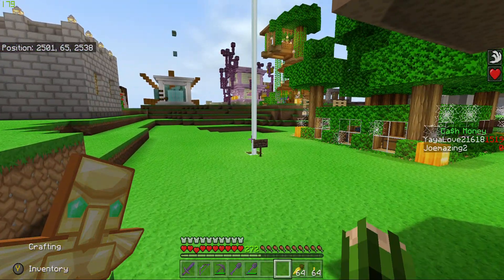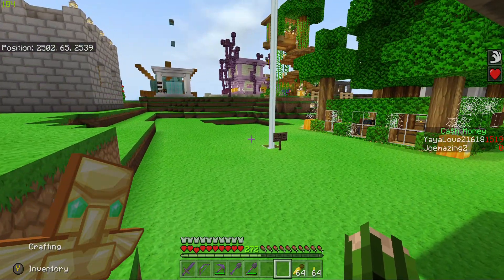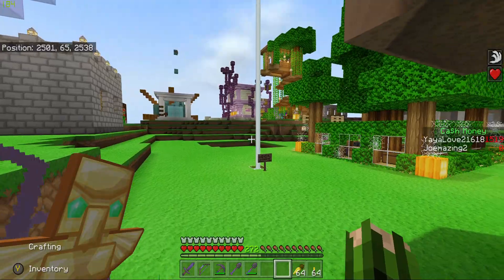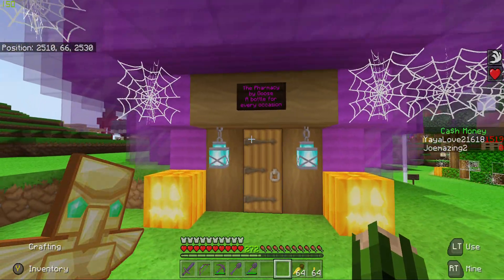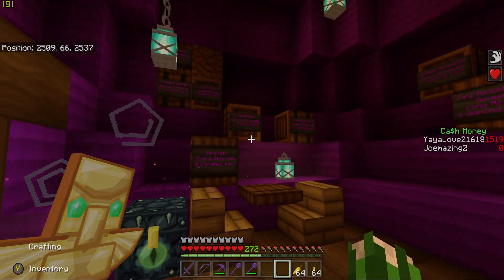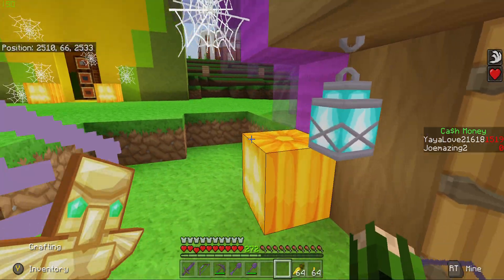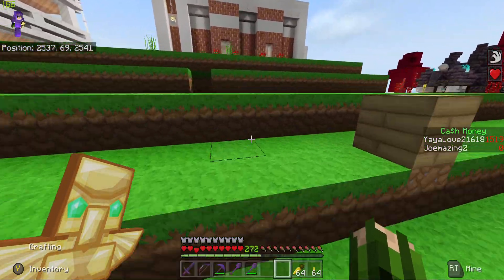We've fought the wither a few times and we've got a wither killer set up — I believe it's a Silent Whisper style and maybe one other design, because we have two different ones in the end to kill. That makes it a lot easier for us to get our beacons. And then this is the potion shop, or the pharmacy as Goose calls it — absolutely adorable in here. Love the purple — of course it's my favorite color, so of course I'm going to like it.